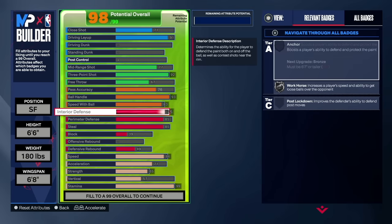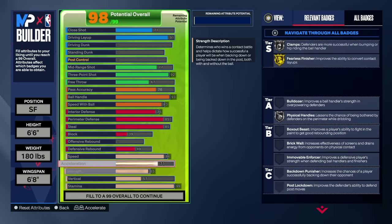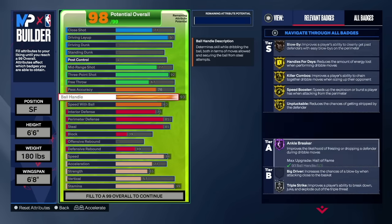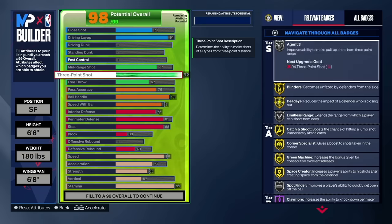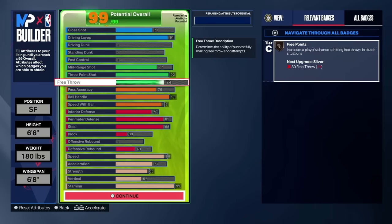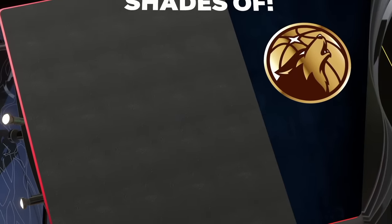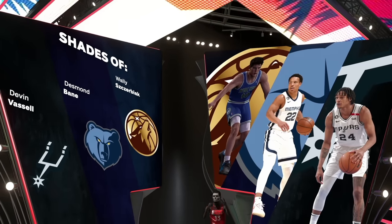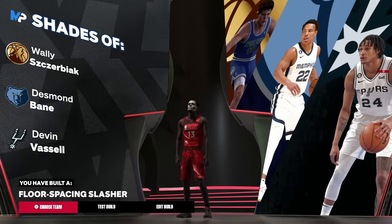We're maxing out interior D so nobody can mash you in the paint — 75 interior D is solid. Nobody's going to be able to really score on you when they run it inside. 86 speed gives you Speed Booster, Hyper Drive, and acceleration. Ball handle, speed with ball, and three-pointer all covered. Free throw is a little lacking — if you don't care about interior D, you can move those points to free throw. You get a high three-ball with Limitless Range Silver and come out as a 'Floor Spacing Slasher.'